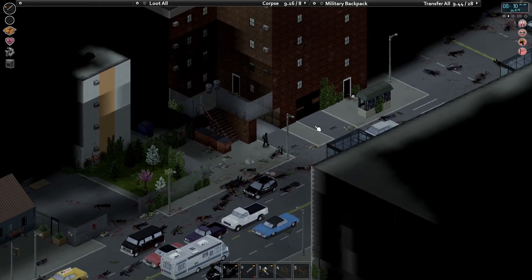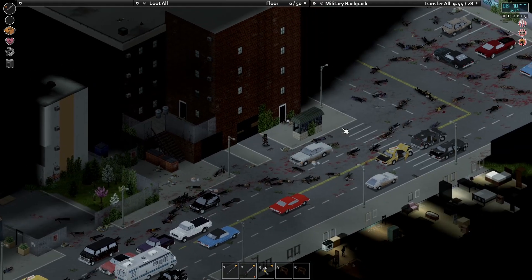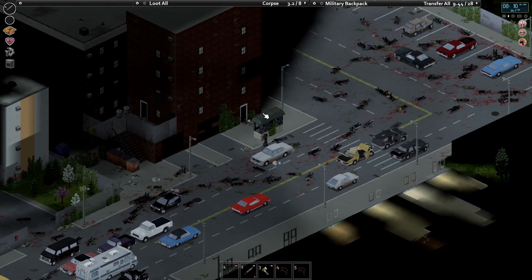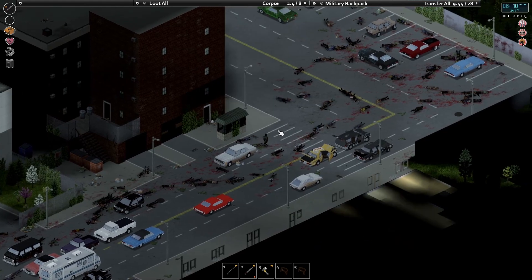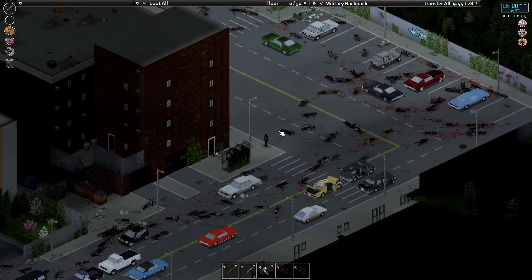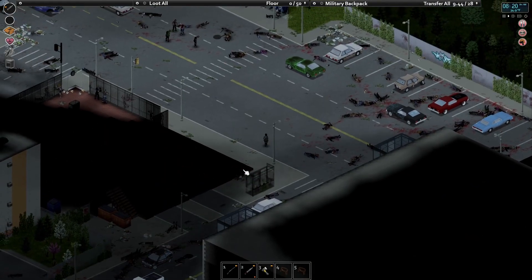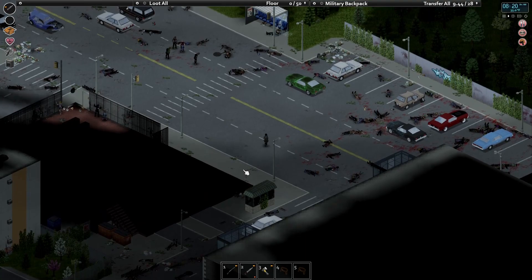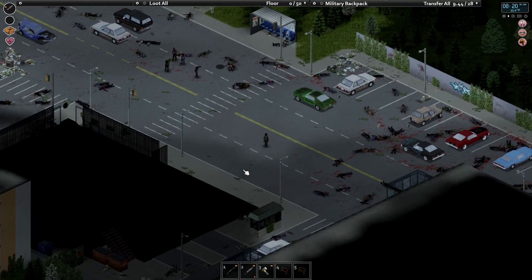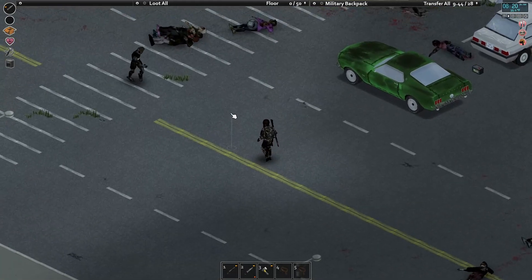Welcome to another episode of Project Zomboid. We are following the story of Diesel, a lone survivor stranded in a city of the dead, alone in Raven's Creek. Here we are right here, and that's our building right there. It's pretty convenient, as you can't really access it without those stairs. We're in the second week here, and today our focus is going to be building some log walls to kind of separate our building from the rest of the city — a little city within a city, so to speak.